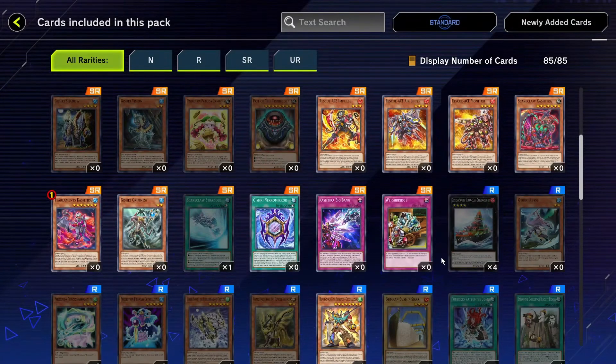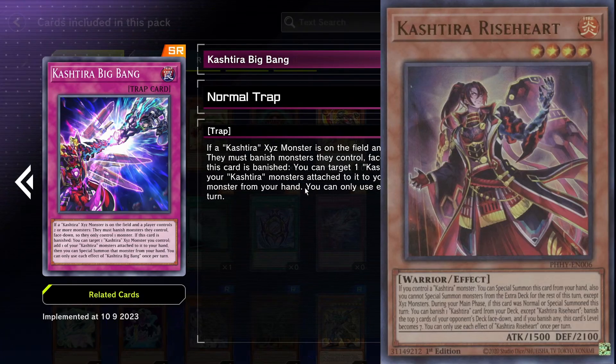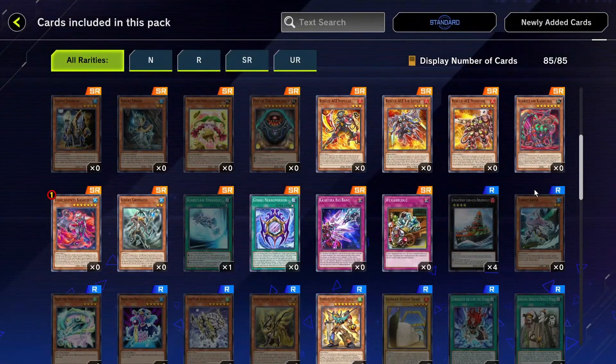Kashira Big Bang — if a Kashira XYZ is on the field and the player controls two or more monsters, they must banish monsters they control face-down so they only control one monster. If this card is banished, you can target one Kashira XYZ you control and add one Kashira monster attached to it to your hand, then special summon that monster. I think you actually run this as a combo to be banished with the level four Kashira who becomes a level seven. Waybridge — if your opponent controls two or more monsters, your opponent must send monsters to the graveyard until they only control one. It's kind of a troll card.